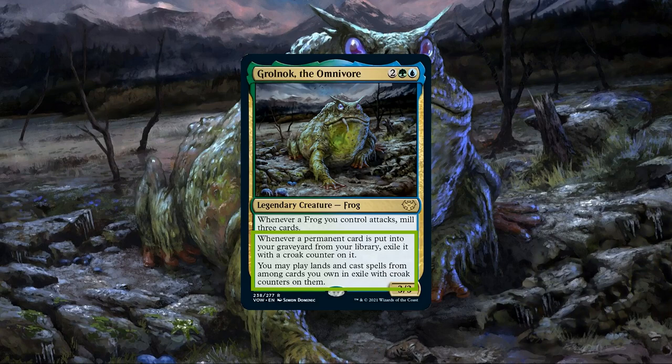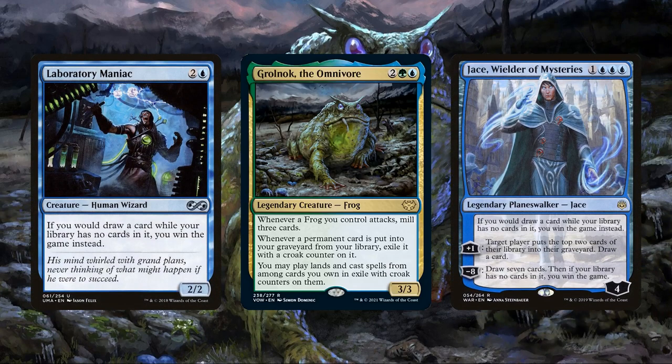Not to mention, because we're exiling those cards ourselves, we're more or less immune to most conventional forms of graveyard hate, which adds an extra layer of protection to those exiled cards until we're ready to play them. So, aiming to take full advantage of how quickly Gralnok and his spawn are able to churn through our deck, this build will be a self-mill focused one, aiming to deck ourselves as quickly as possible and either use Laboratory Maniac or Jace Wielder of Mysteries to win the game when we do so.